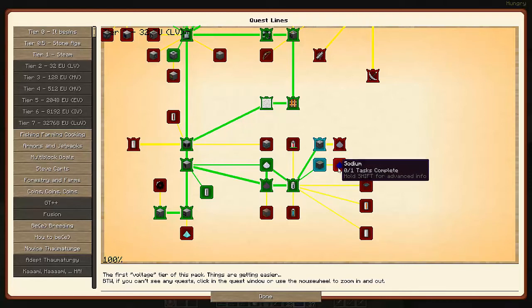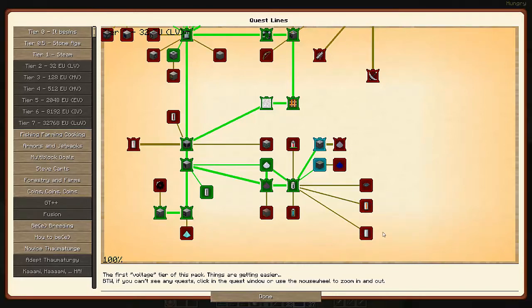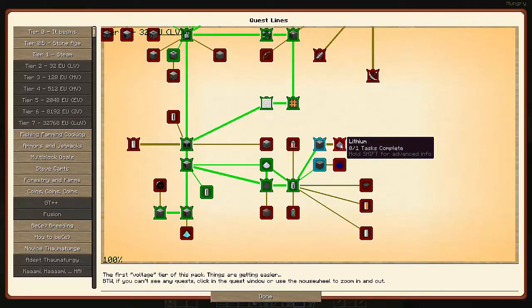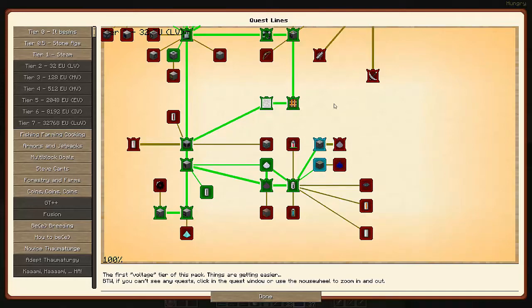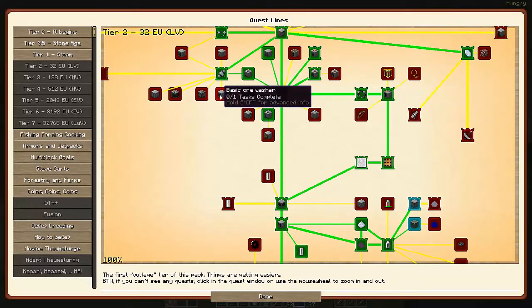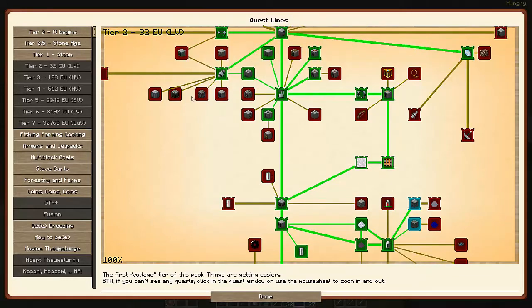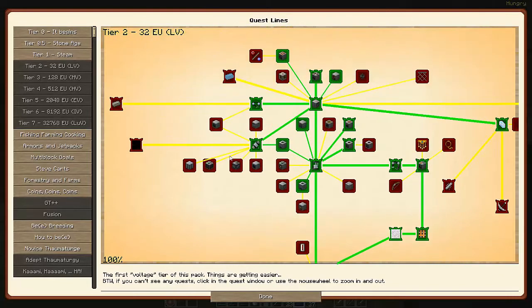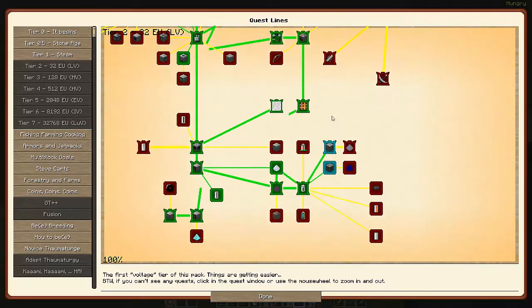I basically accomplished everything I wanted to today: getting through the lead, the battery alloy, and getting into these quests. I'm going to work on these on the side and hopefully have those done before too long, but they'll require making a basic ore washer to finish those up. While I'm at it, I may go ahead and also make a couple of other machines to get ready for the other quests we'll need to do.